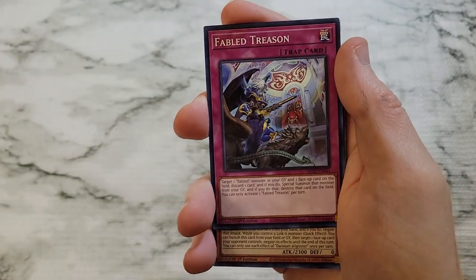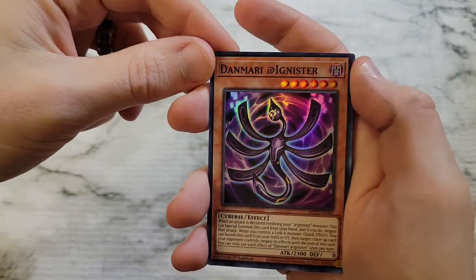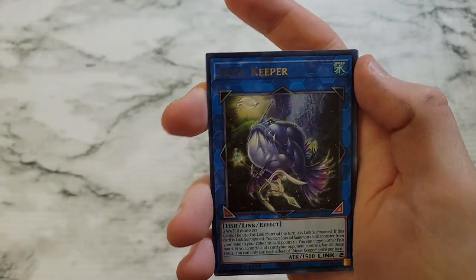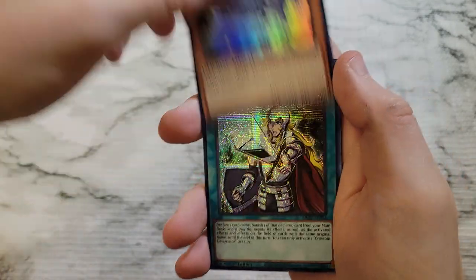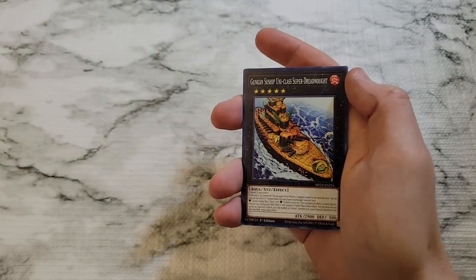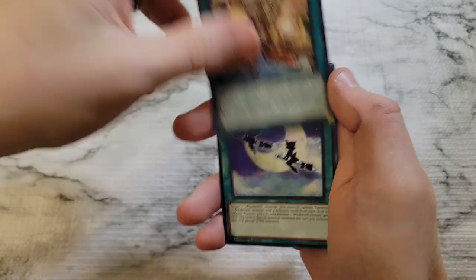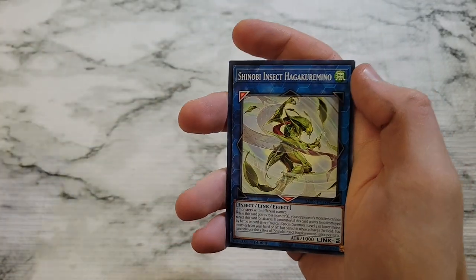We got Danmari, Nickster, White Knight of Dogmatica, Abyss Keeper, DD Assault Carrier — and we got Cross Out already! There's our hit, we'll take it. Got my second one to go with my one from last year. Good times.